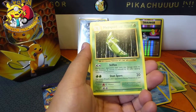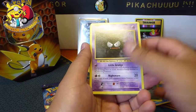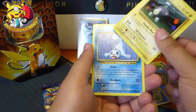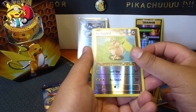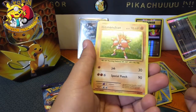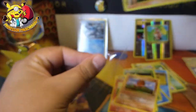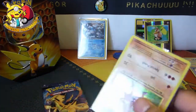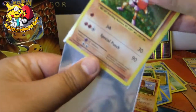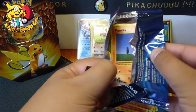Another Charizard Spirit Link — what number is that? Number 75. Don't need that. Venusaur Spirit Link. We've got a Gastly — oh, that is the same Gastly, never mind. Seal, Charmander, Diglett, Farfetch'd, and then a Hitmonchan Holo — that is pretty sweet, guys! I will definitely take that, and I think that deserves a sleeve. Quite like that. I'm not sure if I've got the Holo version of that, but now I have.